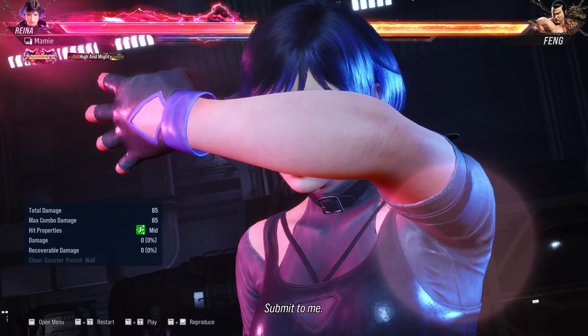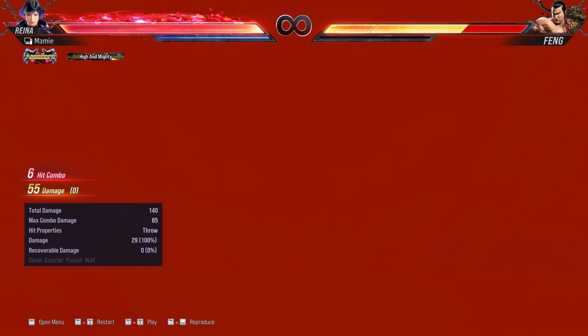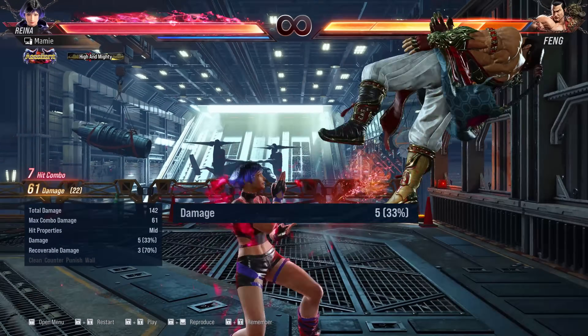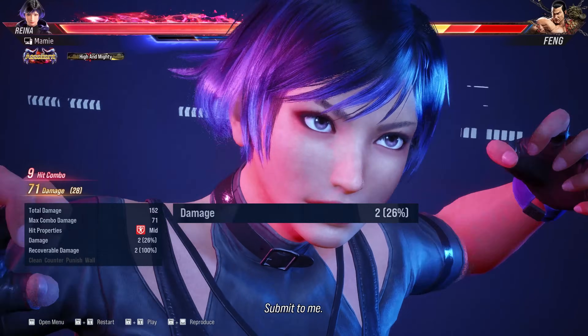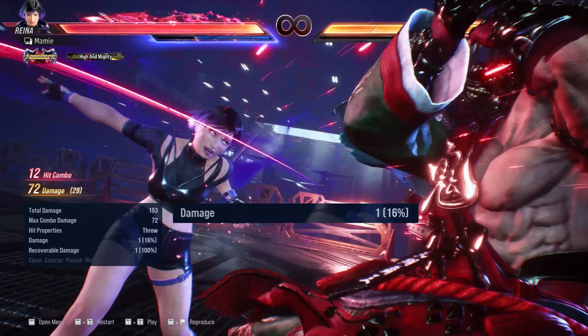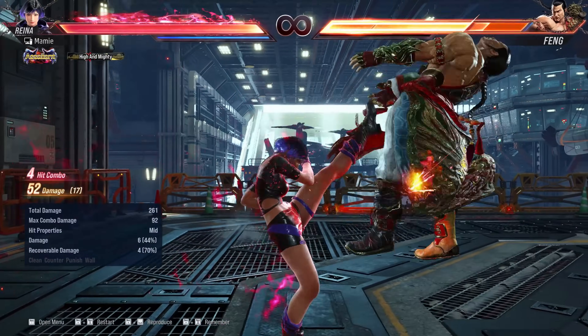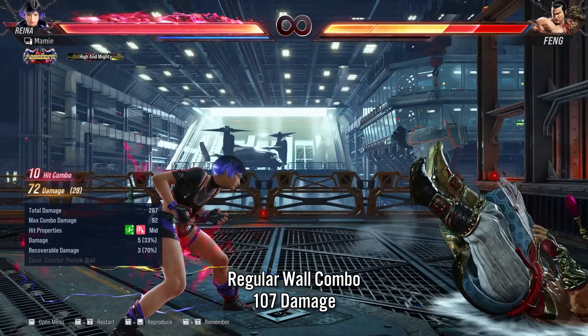The reason that was so bad is because rage arts do a big chunk of damage, so they are very susceptible to damage scaling. This is exacerbated by going into heat during the combo, which lowers the minimum combo scaling from 33% to 16%. Just to demonstrate just how bad that is, we can get around 10% more damage by just doing a normal wall combo.